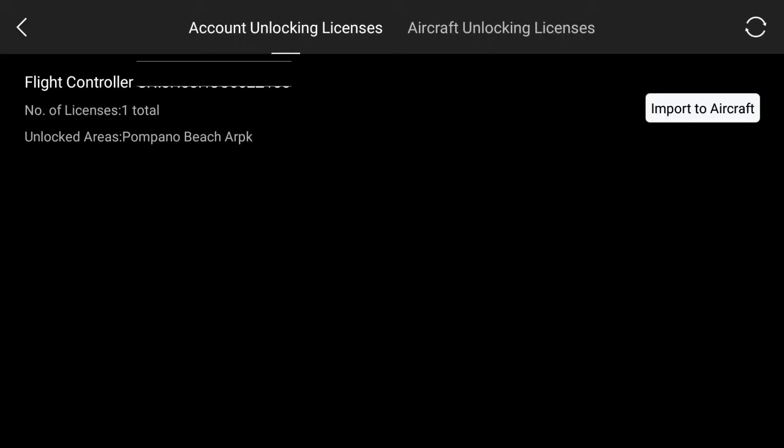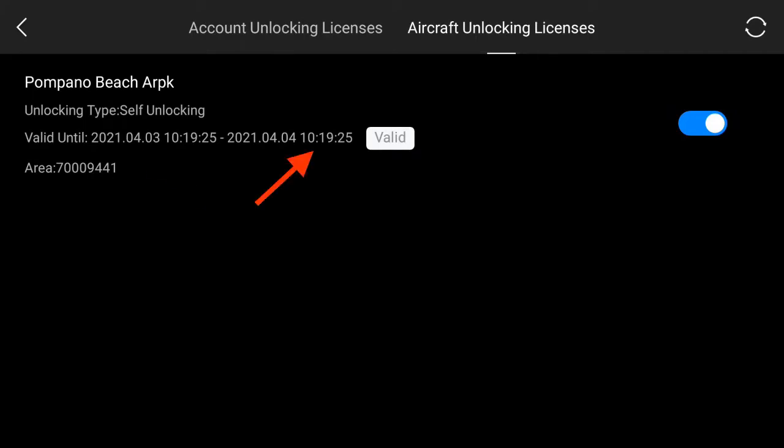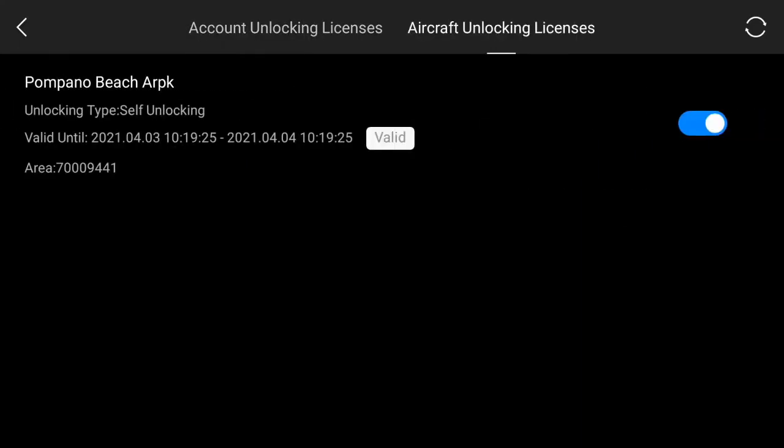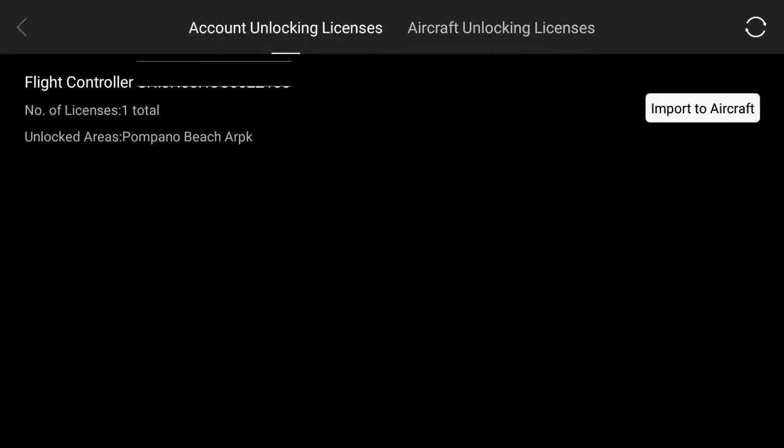If you have the license to fly in the area it should work, but you have to renew it every 24 hours. Under 'Unlocking Licenses' you can see the valid time — if it runs out, that's what causes the problem. I landed, imported the updated license, went through the checklists, and then it worked without a problem.